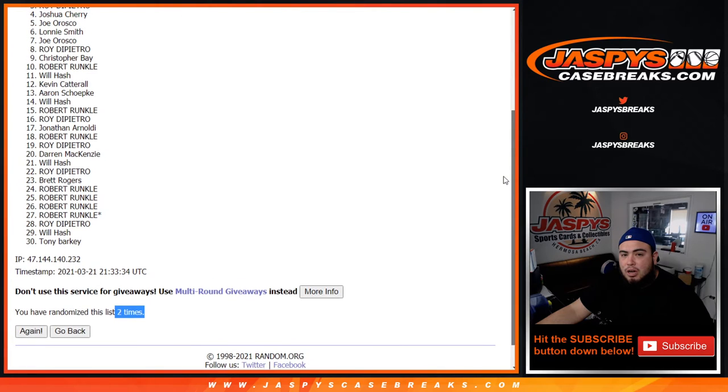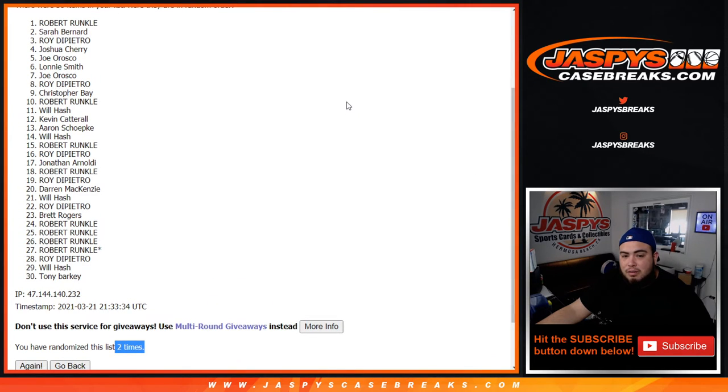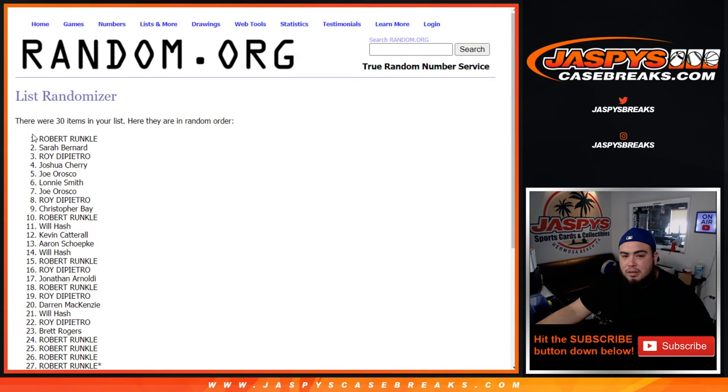Joe, Joshua, Roy, Sarah, and Robert Runkle. There you go — I think that's five different customers. Congratulations guys, you're in from break number three! Another one is on the website, guys — get to do four and five, and that'll unlock the break itself. Appreciate it guys!